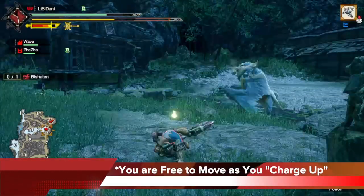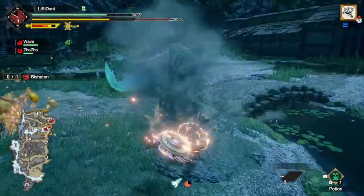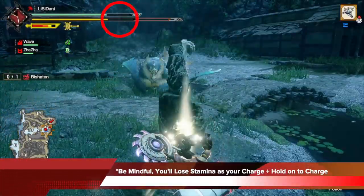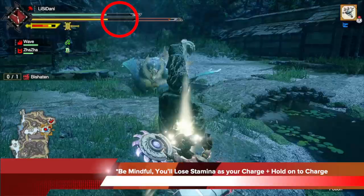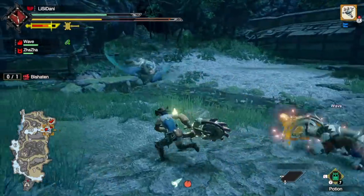The most important thing about the triple charge spinning bludgeon is you are free to move as you charge up, so take advantage of this — you can charge up while getting yourself into cover. Also be mindful: you will lose stamina as you charge and as you hold the charge. The longer you hold it, the more stamina it costs, so be aware of this because it does add up.